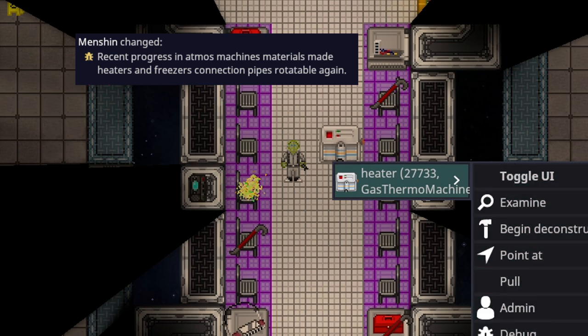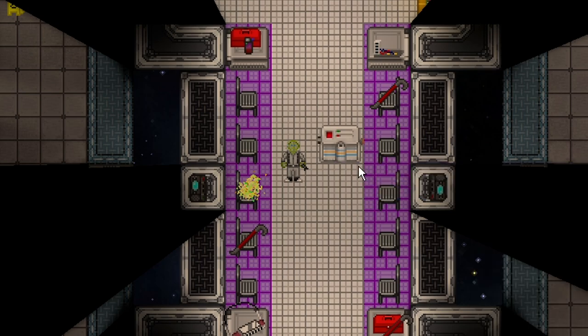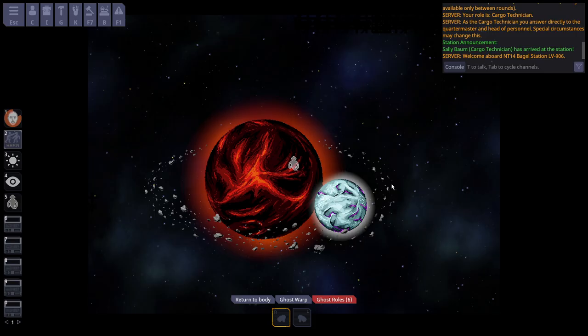Heaters and freezers can now be rotated by simply right-clicking them and selecting rotate. They have to be unanchored, and what actually rotates is the way the pipe connects. It's a really nice quality-of-life change for atmos, so now not every single construction needs to be southward-facing.